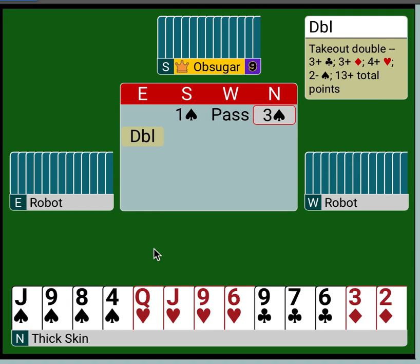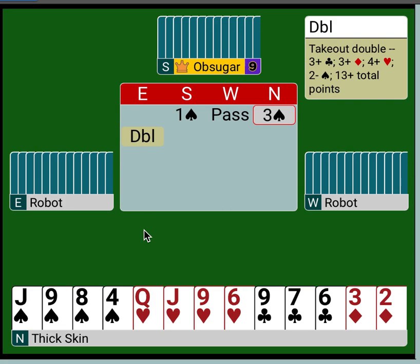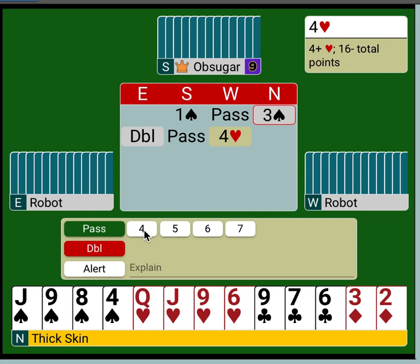Now they need to get in because they probably have the majority of the points. But instead of getting into the auction at the two level, where they would have been had I passed, they're getting into the auction at the four level — and that's not a very comfortable spot. I pass. And now they bid four hearts, but four hearts has become a shot in the dark, especially since we have four of them. So three spades becomes preemptive when you're using these Bergen raises.